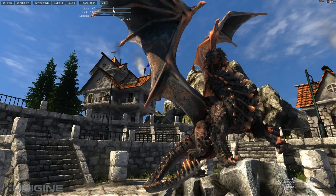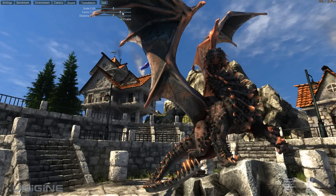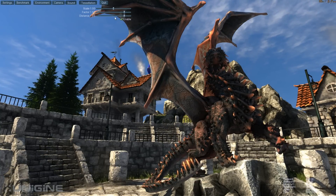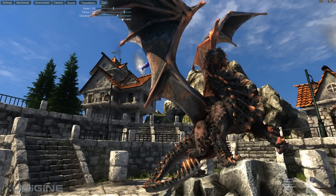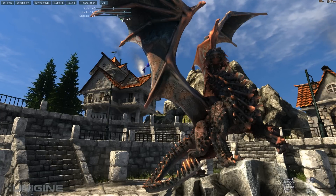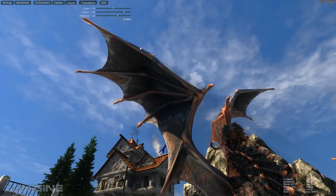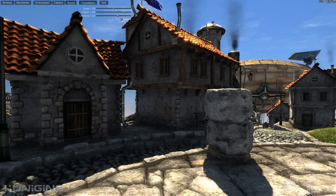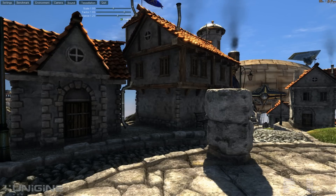I can increase the scale and magnitude of the tessellation, and I can increase the draw distance of the tessellation. And yeah, see that's the distance again. Here's one more shot without and with tessellation — you can also see it on the ground too. Each individual rock is its own model now. Take a look at the roof — that's with tessellation and this is without tessellation. See, it's a world of difference.